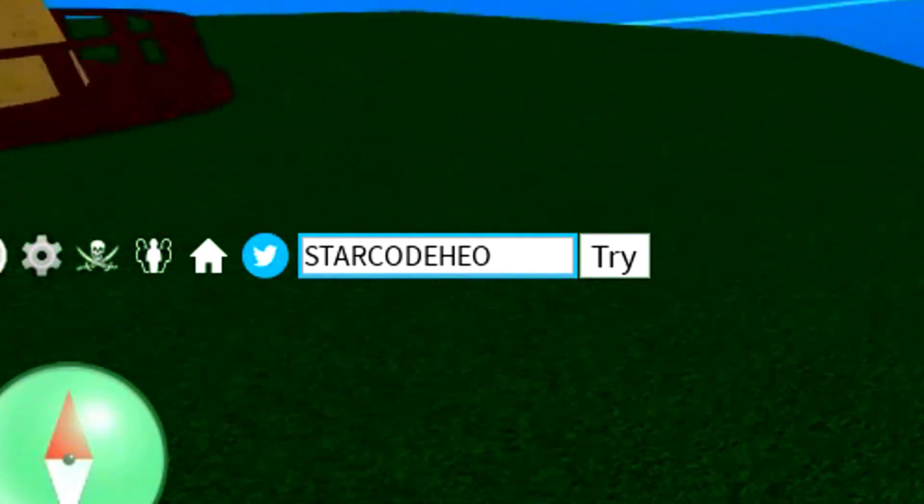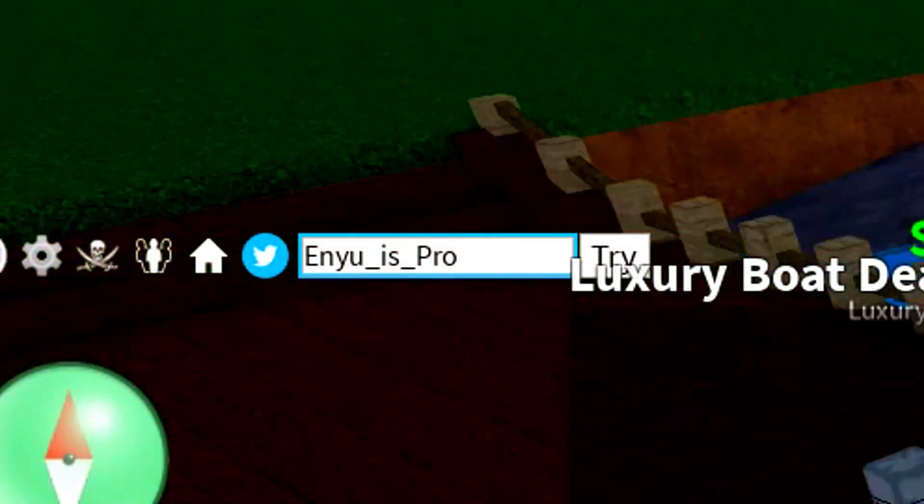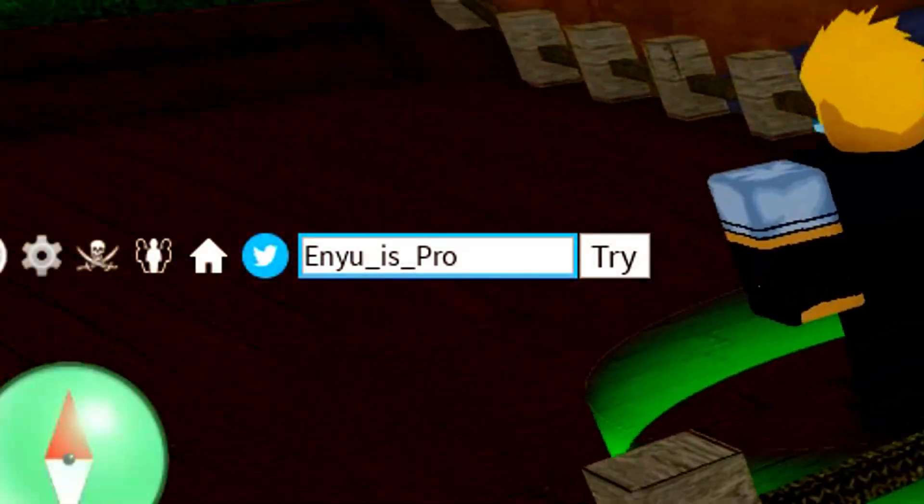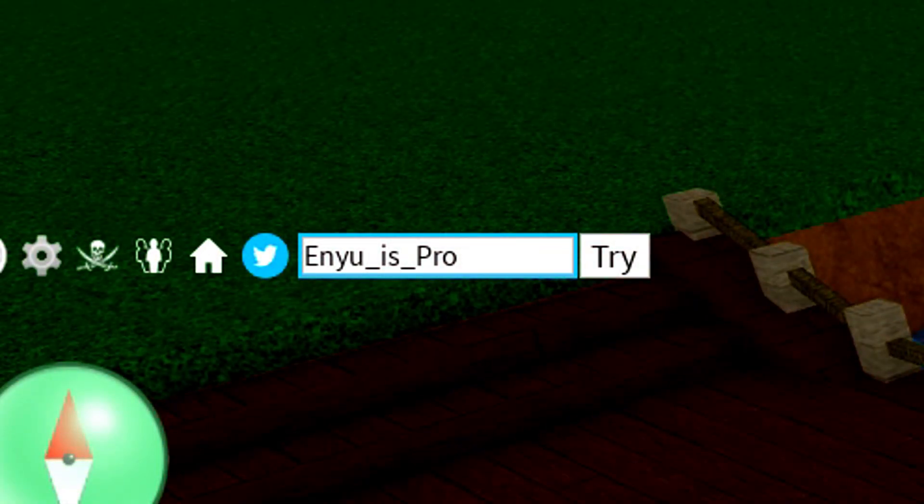We've also got another code here, which is going to be Star Code Heo: S-T-A-R-C-O-D-E-H-E-O, Star Code Heo. That's another code that you guys can redeem. Go ahead and redeem it exactly how I put it in. As soon as you redeem that code, we've actually got another code here to redeem. The very next code is going to be the Bluxxy code: B-L-U-X-X-Y. We've also got FUD10 underscore V2. That's another code that you guys can redeem that will help you out a lot.